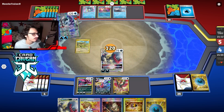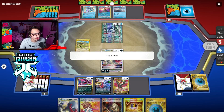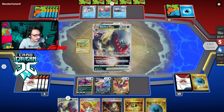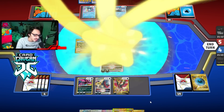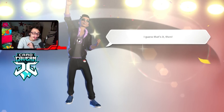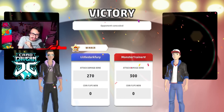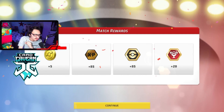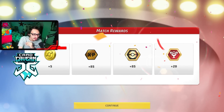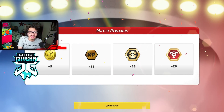Beautiful. Six energy turn one, dude. We were thankfully able to beat the Xiempow deck. I got Ultra Ball back and Darkrai was in the prizes — got uber punished! And there's the concede. That game was a perfect showcase of how good Squawkabilly is — it turned my opponent's cards black! Squawkabilly's insane. We got six energy in play on the first turn of the game.